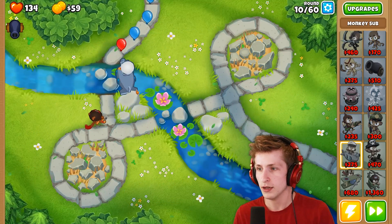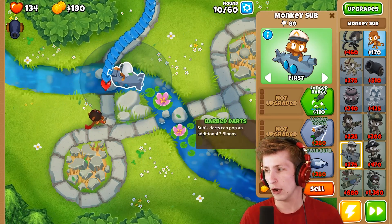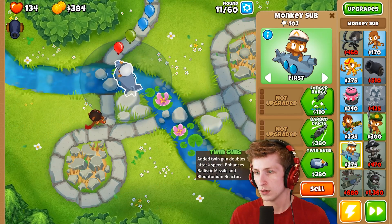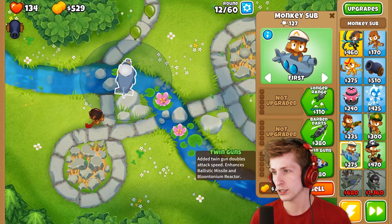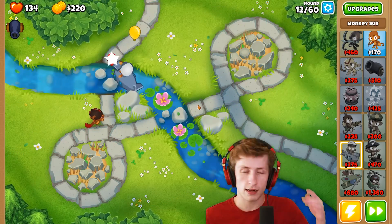Let's go ahead and put down a submarine right here. I want to get twin guns — I don't think I want advanced intel. I want barbed darts and twin guns; that's the upgrade I want to go for. Twin guns is gonna be really nice, and then eventually air burst darts. Air burst darts costs $850 — I feel so poor.